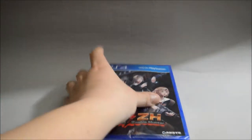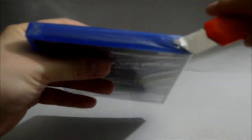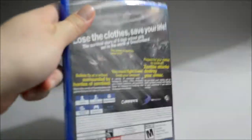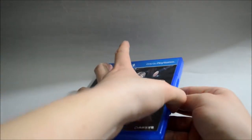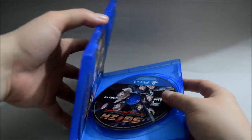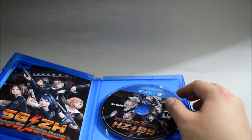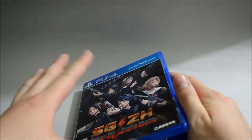Okay, now let's remove the seal and open the box. I think the disc is off the hook already — yep. I got this one from Amazon. Just so you know, this game comes with a lot of minor damage on the box, which is kind of annoying.